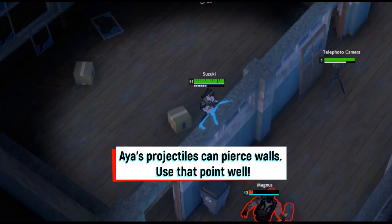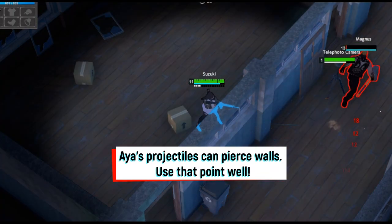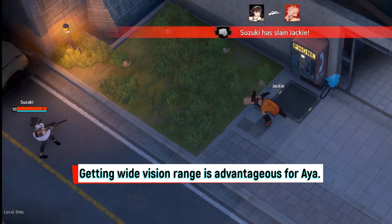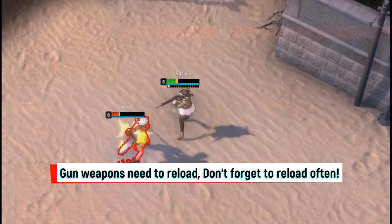Aya's projectiles can pierce walls, so use that to your advantage. Getting a wide vision range is very advantageous for Aya. Gun weapons need to reload, so don't forget to reload often.